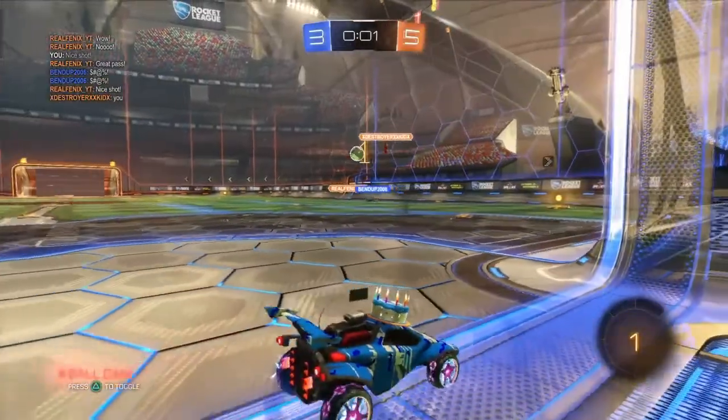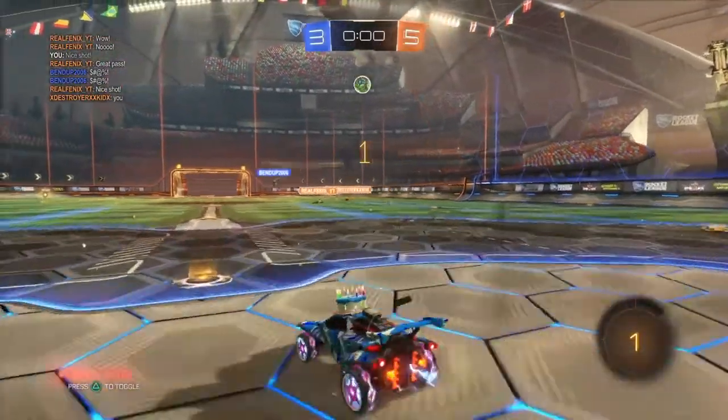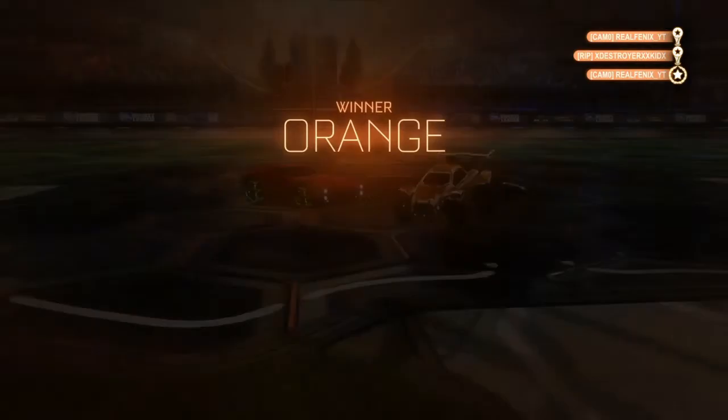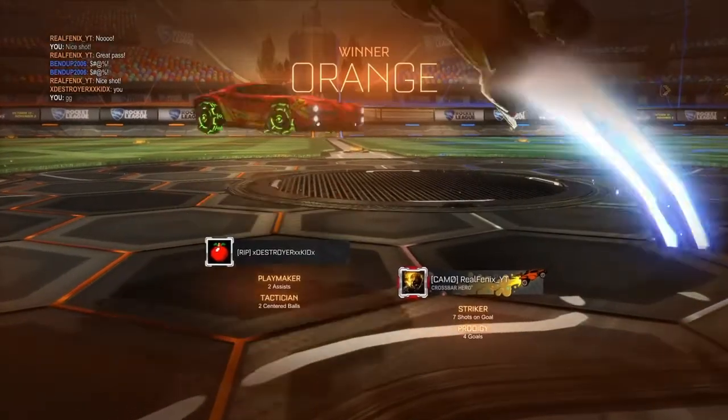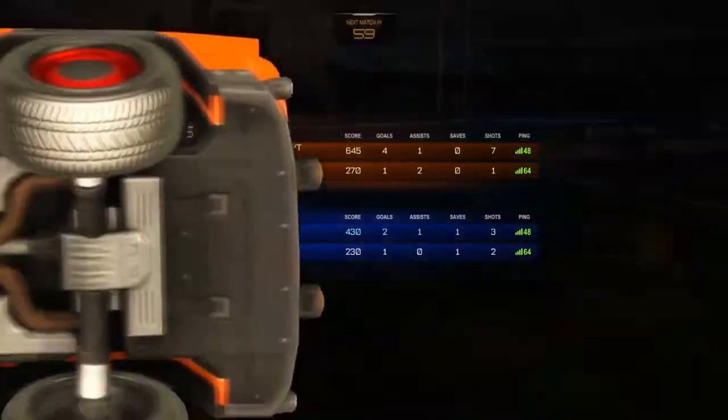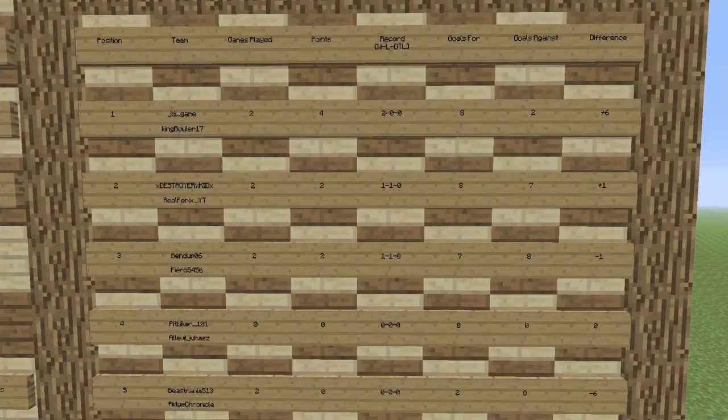On one of the final plays, the ball is cleared, but the score ends 5-3 in favor of Team Destroyer Kid. That's both games. Now let's check out the standings. JDgame and King Bull remain in first place as they won both games. Destroyer Kid and Team Ben Dupe are both tied for second place.